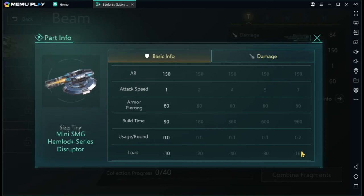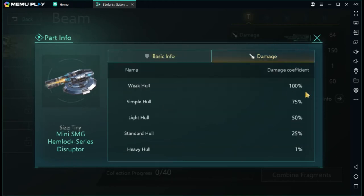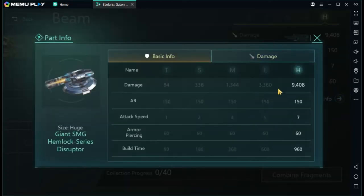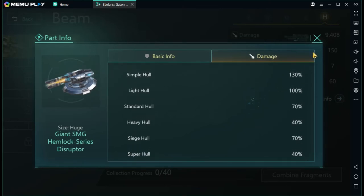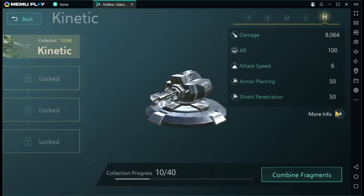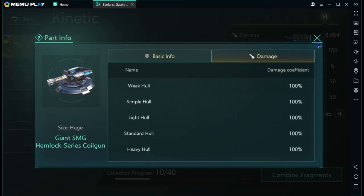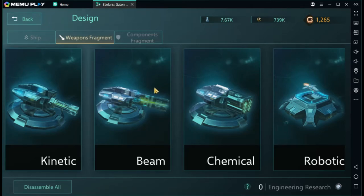Beam is probably the least impactful on ship maneuverability or speed. Looking at coefficients: right off the bat it hits hard on weak hulls, but it drops to almost useless against heavy hulls and pretty much useless against standard hulls. Light hulls it does some damage. Even at higher tiers the coefficient improves a bit, but compared to kinetic it's still quite weak — I wouldn't invest too much in beam.